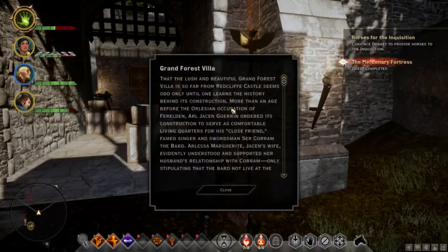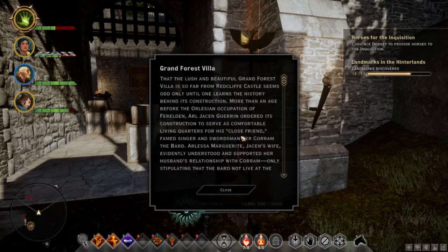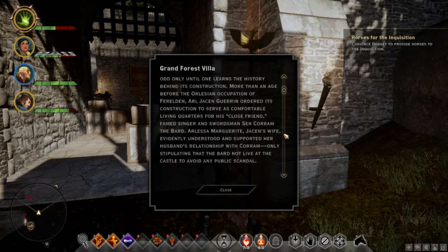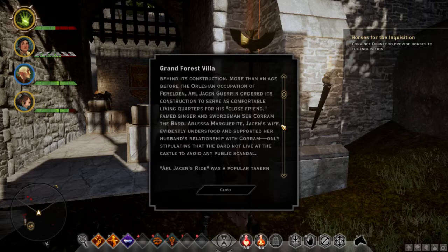Mercenary fortress is complete. Grand Forest Villa. "That the lush and beautiful Grand Forest Villa is so far from Redcliffe Castle seems odd only until one learns the history beyond its construction. More than an age before the Orlesian occupation of Ferelden, Arl Jason Gorin ordered its construction to serve as comfortable living quarters for his close friend, famed singer and swordsman Sir Koram, the Bard."